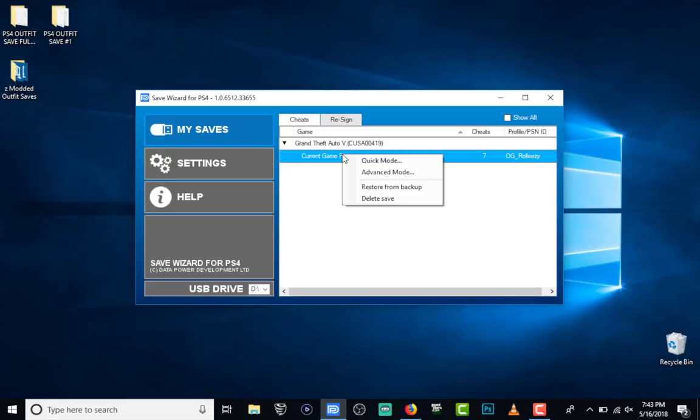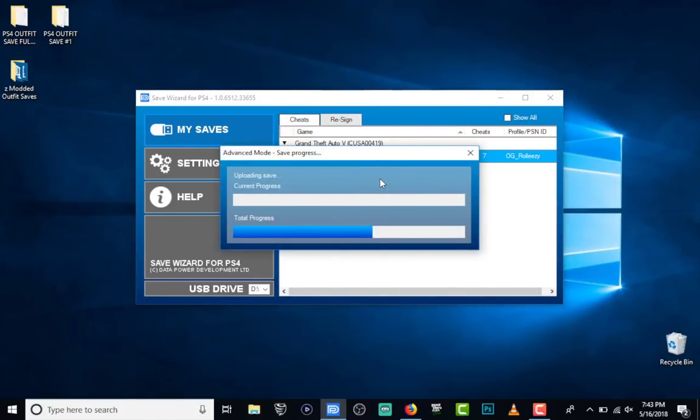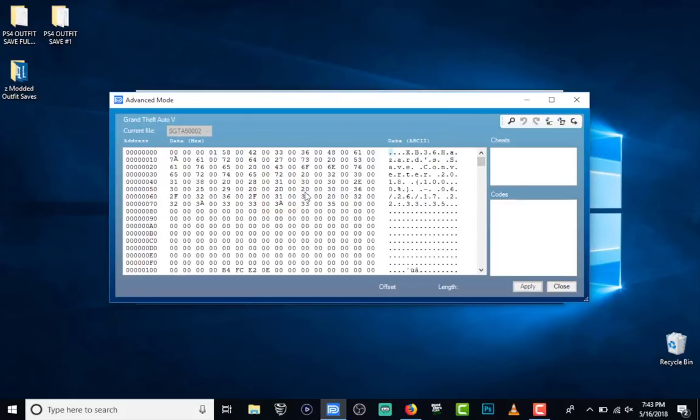Right-click on your game save that it's detecting. Go to the Cheats tab, right-click your game save, and hit Advanced Mode. This will open up the game save using their servers so you can modify things in it. You can even write code if you know how, but we're not doing that. You can see it even says the Merryweather Heist under data. Click Import File at the top right.